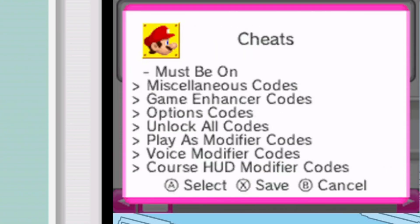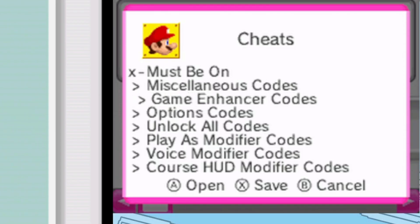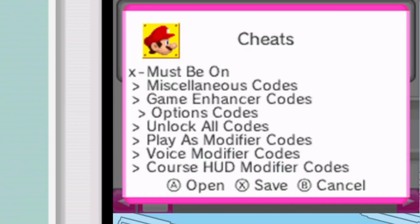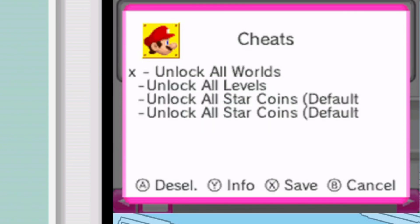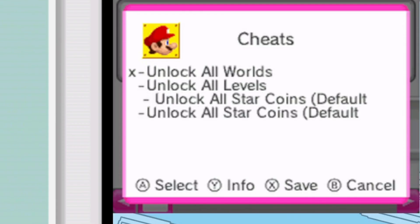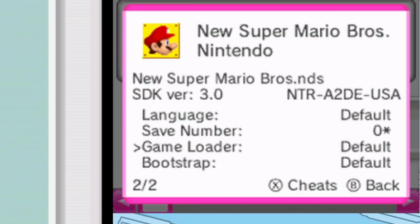For cheats, you're going to press X. Click on 'must be on' for this game — some games only require this, not all of them. You can change things like game enhancer, skip intro, option codes, unlock all worlds, and all that kind of stuff. There's also an option for info — if you press Y it'll tell you how to unlock all worlds. This one's telling you to press start and select to unlock all worlds. If you want the cheats to save and actually be used, press the X button and it'll save them.